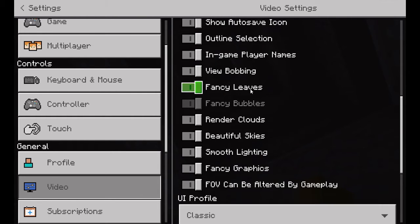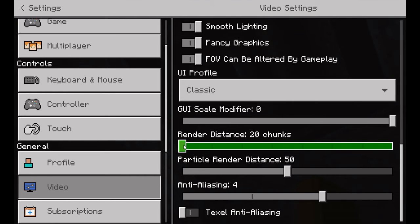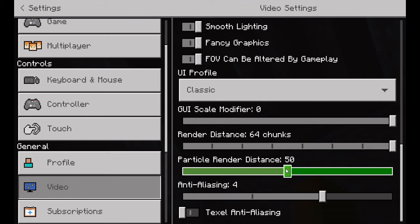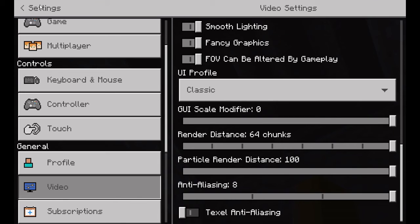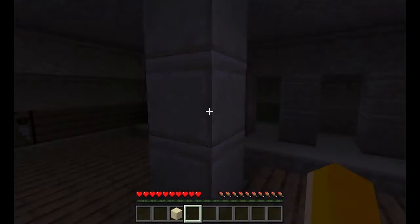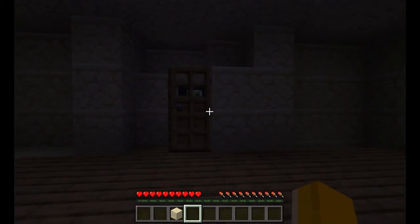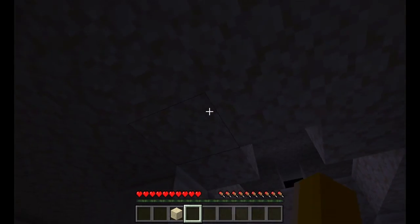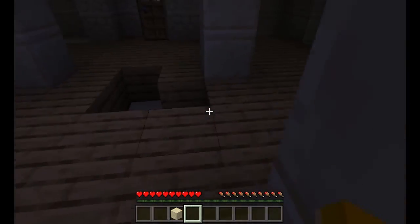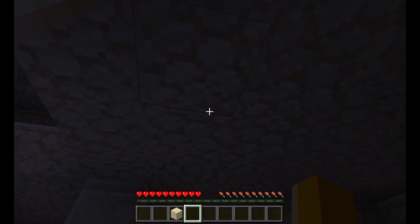Fancy graphics. Render distance: 64 chunks. Particle render distance: 100. Now let's see. This hasn't really been doing anything. Can you see that little bit of lag? Not doing very much. Okay, I'm gonna just finish the video now.